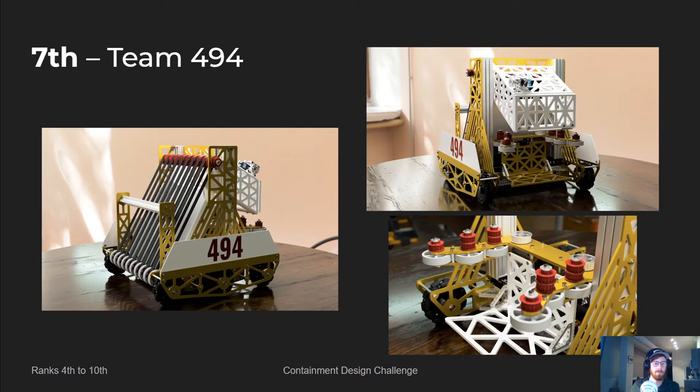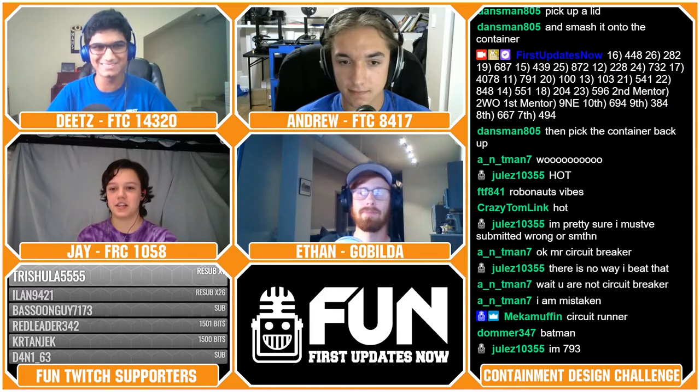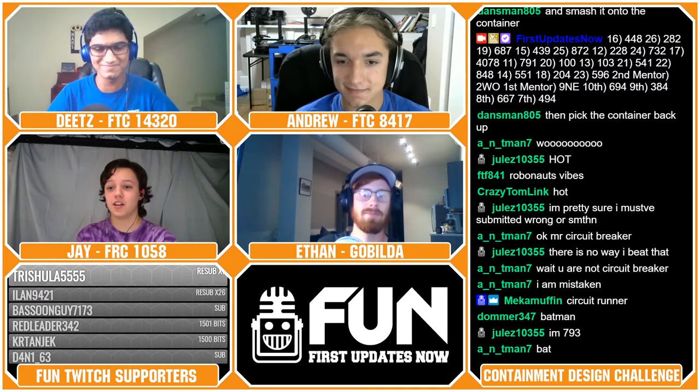I really like this robot's color scheme — the white and gold with the red accents on the pulleys and numbers just looks really attractive. I think it's one of the best robots at least in the aesthetics department that I've seen. And I don't know if it was intentional, but it does remind me a bit of FRC 118, if I haven't forgotten all of my FRC knowledge.